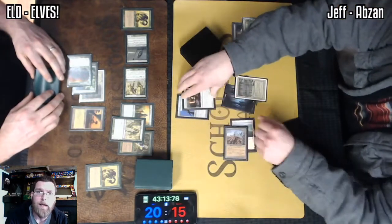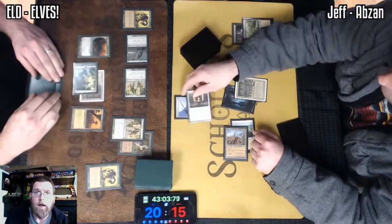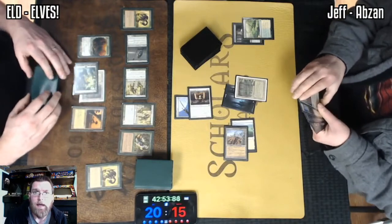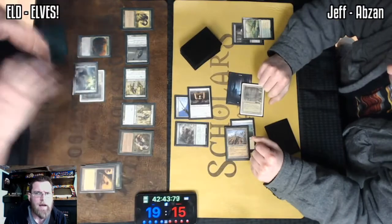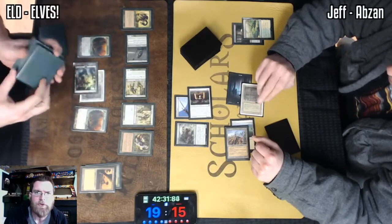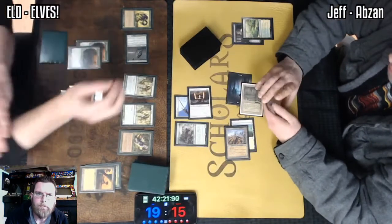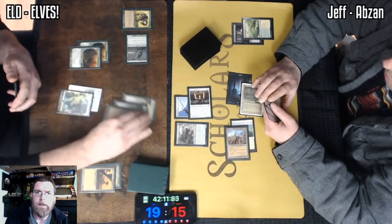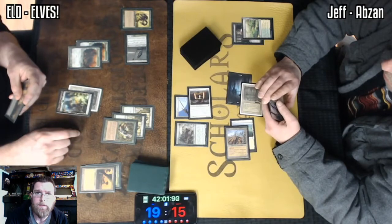Wasteland does have some interesting interactions here with those Dryad Arbors, but once it's declared as a blocker it's a blocker — so Jitte is not going to get the counters here. Returning that Elvish Visionary, and that really is going to be hugely problematic. Tarmogoyf not much of a threat here with so much ability to pick up blockers before damage, both with the Symbiote and the Quirion Ranger. At any point, a Natural Order or a Craterhoof Behemoth could just spell the end of the game.